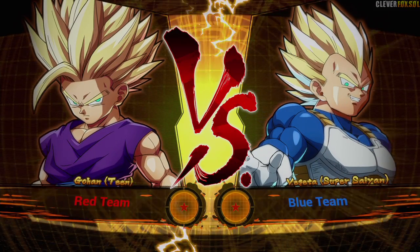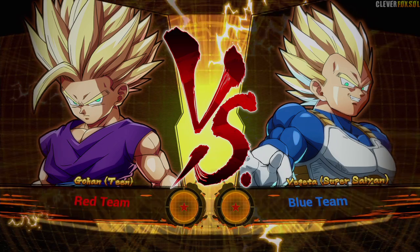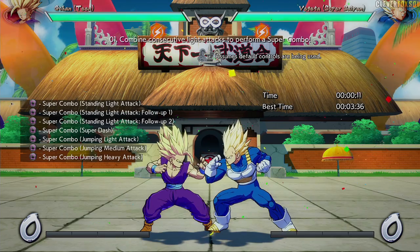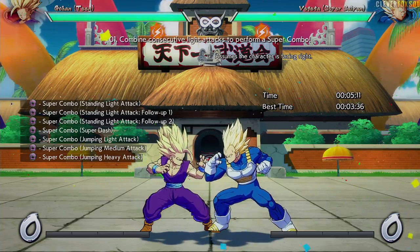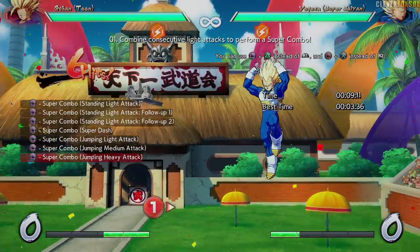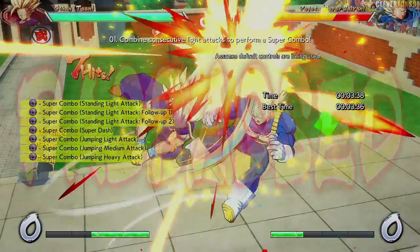Let's do Teen Gohan again. This is where the problem comes into play for me. I was reading the buttons — not reading whether it's light, medium, or heavy. As someone who played Guilty Gear, whose tutorial is beautiful — Arc System Works did a beautiful job on that — I was reading the PlayStation button icons. You see how it says square for the light combo? That's X for me on my arcade stick. This is all my X.